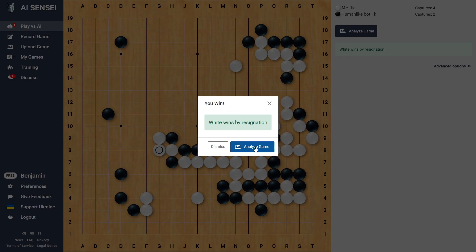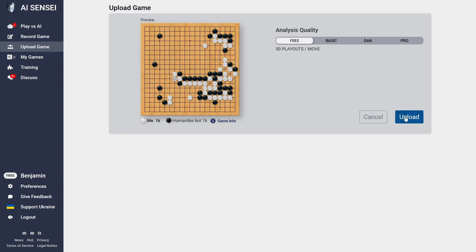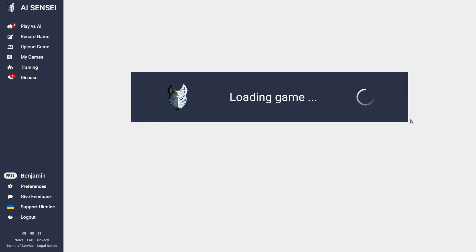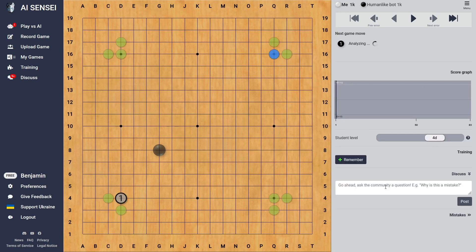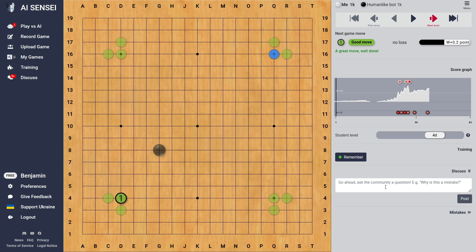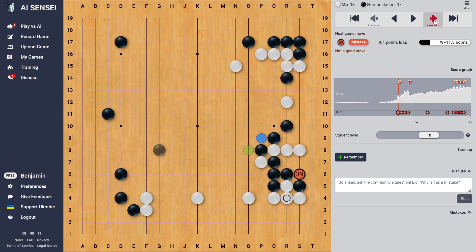So when you click here, you immediately go into the analysis. You can upload the game and check what went wrong. So after a few moments, we can see what happened there. Maybe I should change the level to, let's say, first Kyu. That was bad by black — I should rather play on the outside. I also didn't fight that well. Interesting.